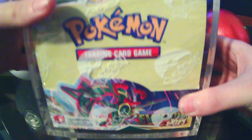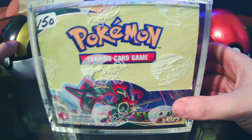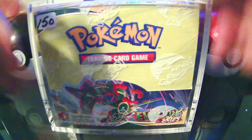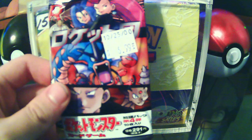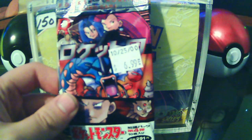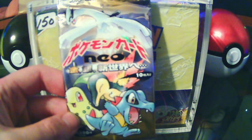Today I'm going to be opening a whole booster box of Evolving Skies — that's not all though. I'm also going to be opening a vintage Japanese Jungle booster pack — not first edition — and a vintage Rocket Gang Japanese pack, which is the equivalent of the Team Rocket set in the English release, and a Neo Genesis booster pack.